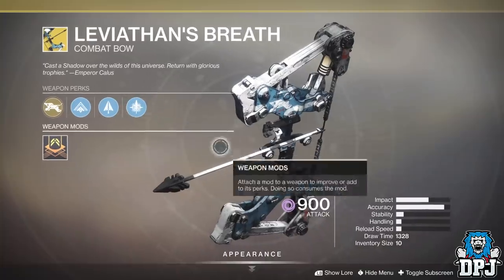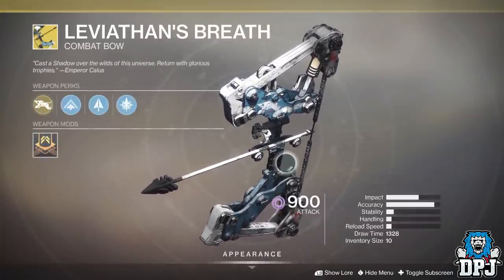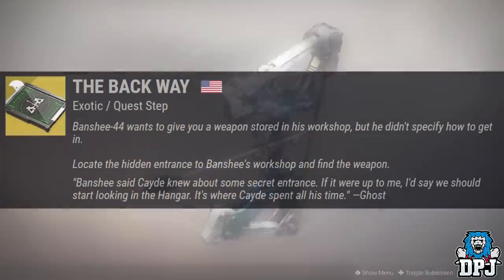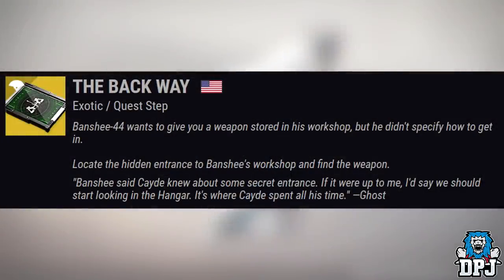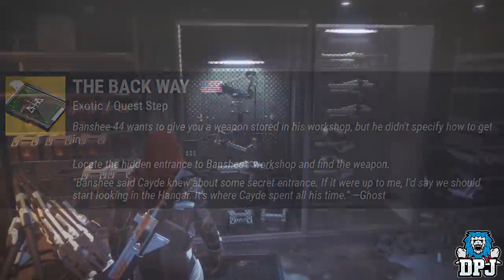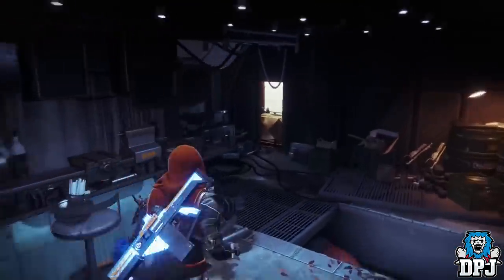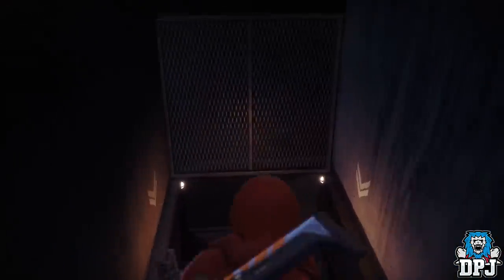So how is this obtained? Upon the 22nd of October, waiting for you in the tower will be a quest with Banshee, so head to him and pick it up. The first step is called The Back Way. Banshee wants to give you a weapon stored in his workshop but didn't specify how to get in. Locate the hidden entrance to Banshee's workshop and find the weapon. Banshee said Cayde knew about some secret entrance — start looking in the hangar, it's where Cayde spent all his time. This is that hidden room we see within the tower where we actually see this bolt, firstly covered by a console, so this will be the room we have to locate.